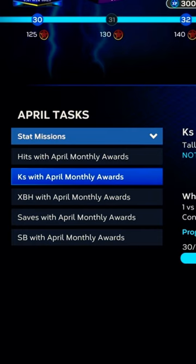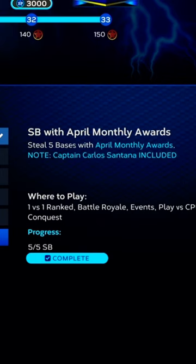For the saves, either go into conquest or mini seat. If y'all found this helpful, follow for more.